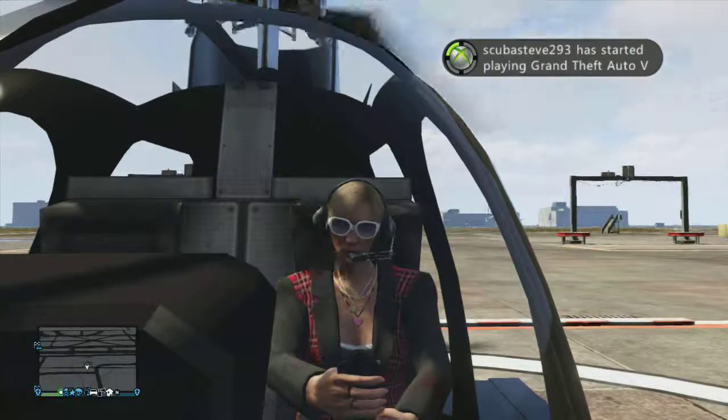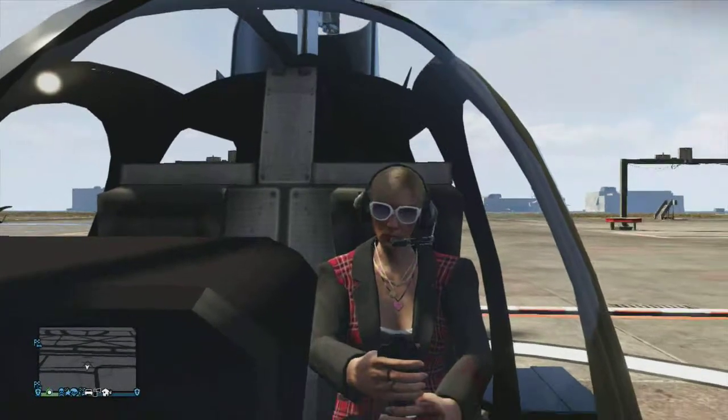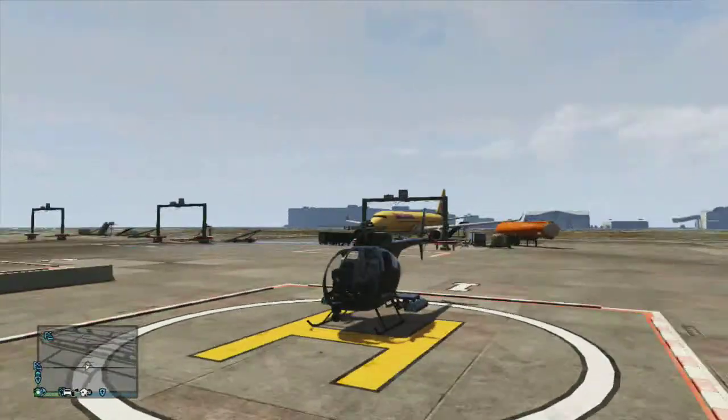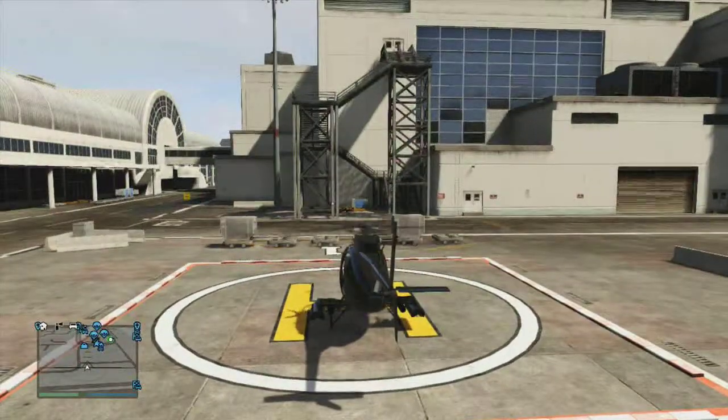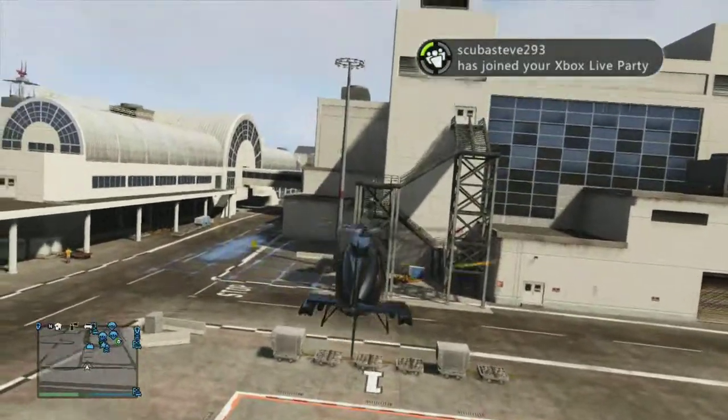This first clip is how to fly a helicopter. Now, once you get in, you're going to want to make sure you have the right safety and equipment to fly this vehicle. Then you're going to want to take off by slowly pushing the right trigger to lift your helicopter off the ground.